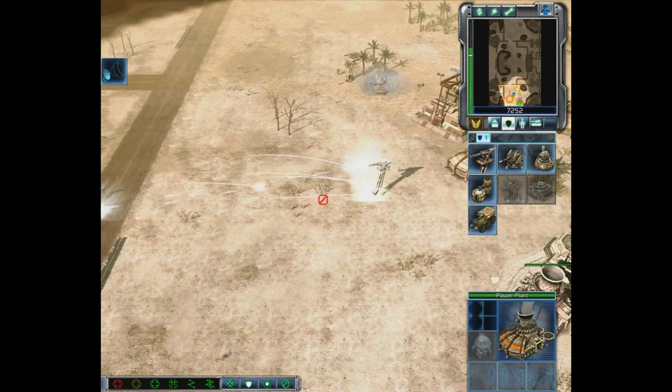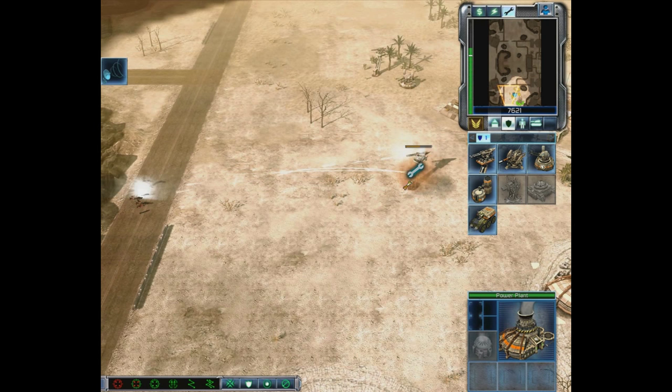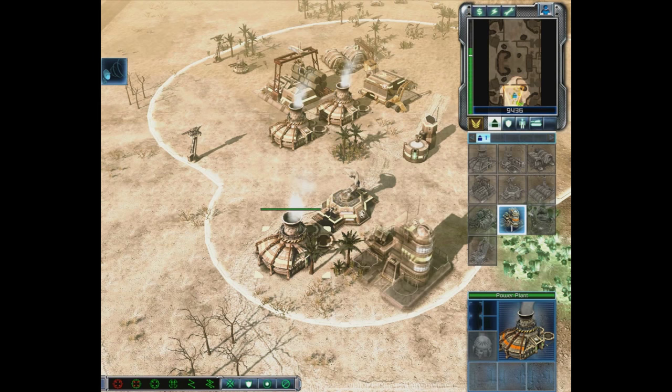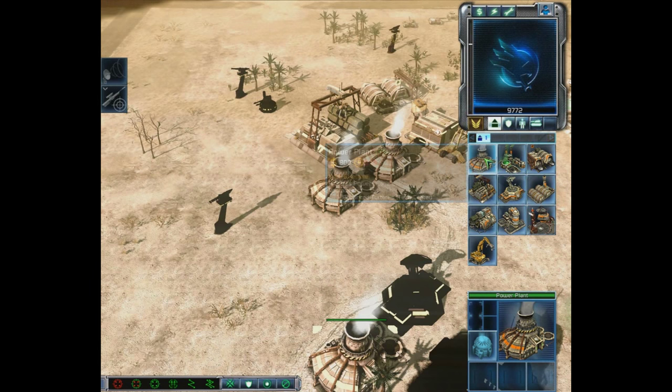A couple of vehicles came in — we'd be in real trouble without our army. The big neon wrench signifies that a structure is being repaired. When you repair structures it costs money — our credits go down as we repair. We're placing the Tech Center right here, and we've gone out of power again.